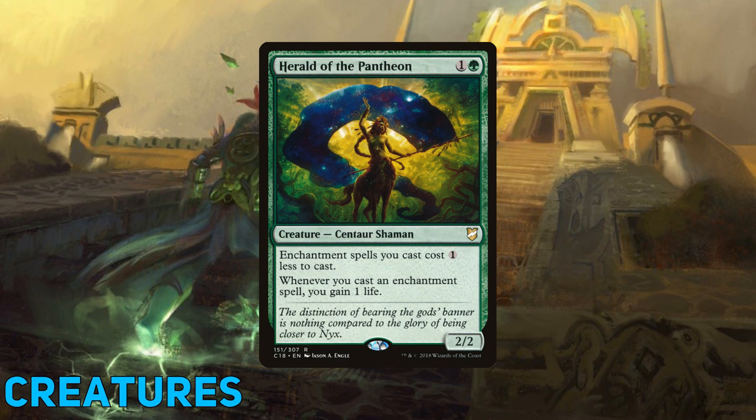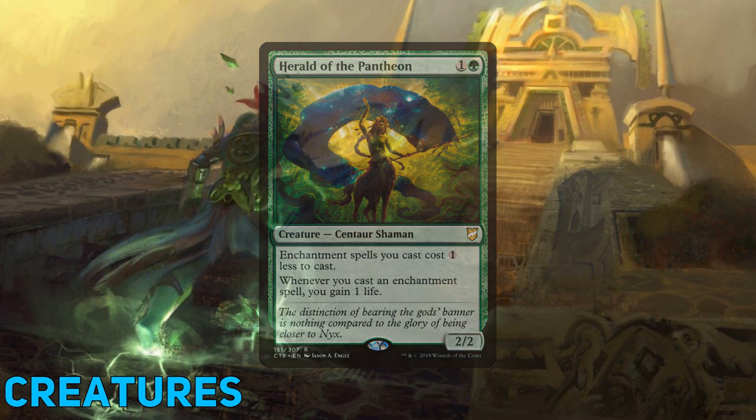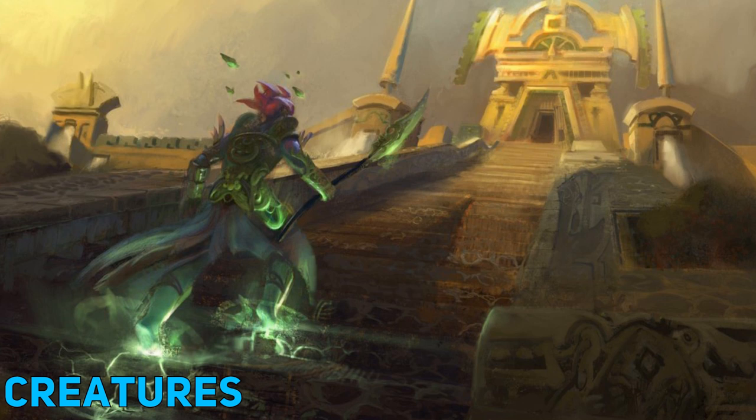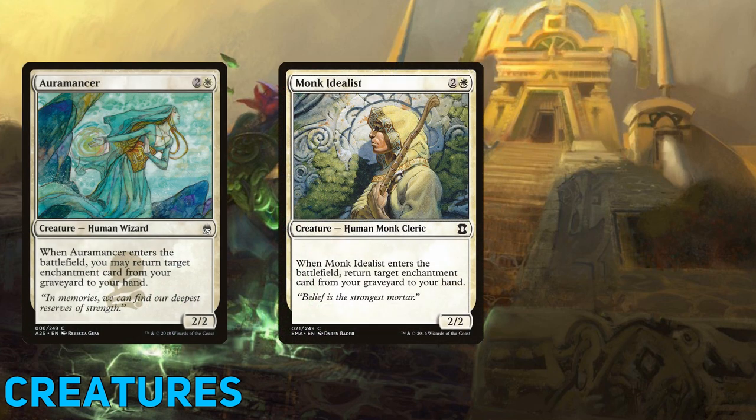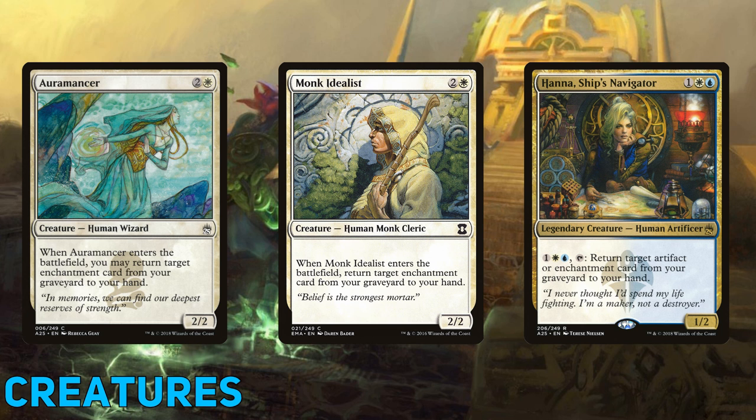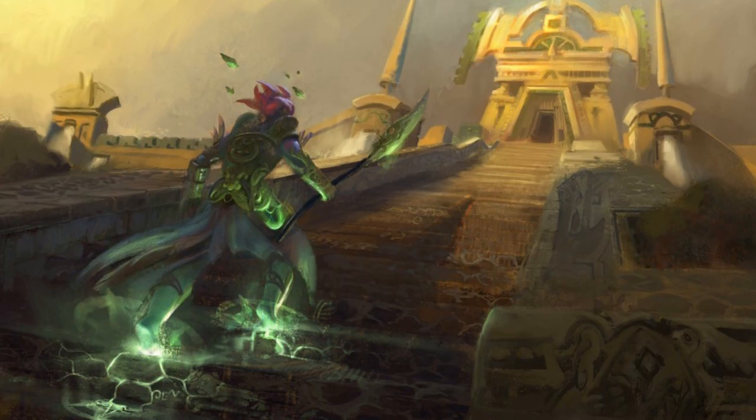When we're dropping anywhere from two to five enchantments in a turn, that life gain can add up quite quickly. We've also got solid recursion creatures with Opalescence and Monk Idealist grabbing back some of our important enchantments. Hanna, Ship's Navigator, can also do this each turn for us. But we actually need some enchantments to get back, so let's get into the meat of this deck.